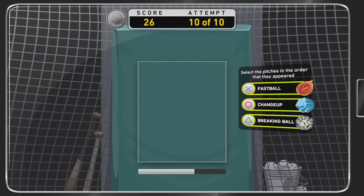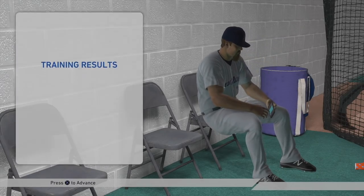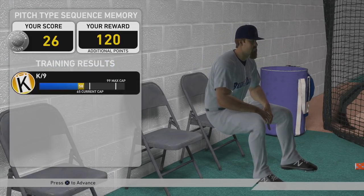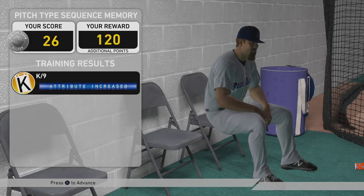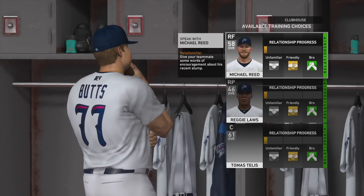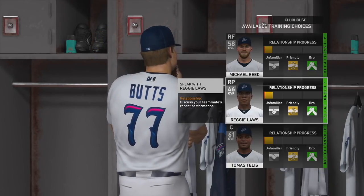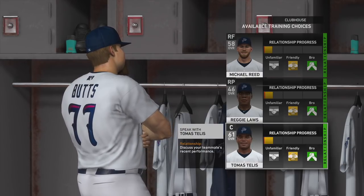When it's all said and done, I missed on the first one there — that's not good on number 10. But it looks like I got a silver score range right there. So I will up the K per nine innings, and we're a strikeout pitcher, so that's good. We want to work on that for sure. And we're also working on our relationships in the clubhouse — what better relationship for a starting pitcher to have than with his catcher, right?